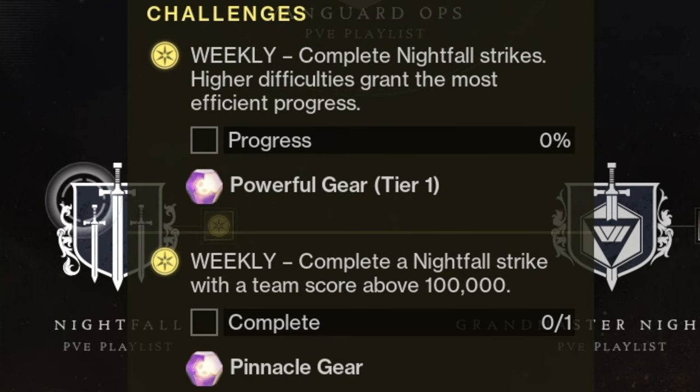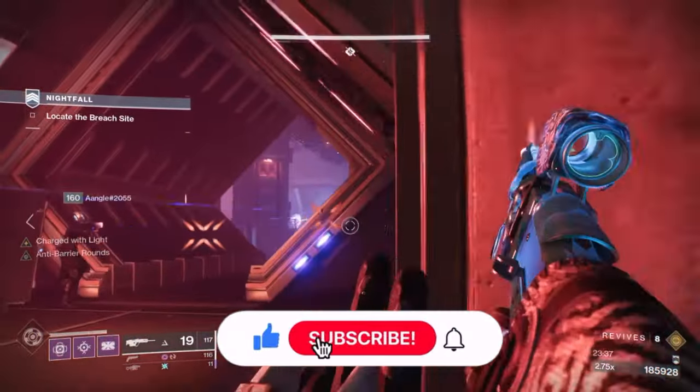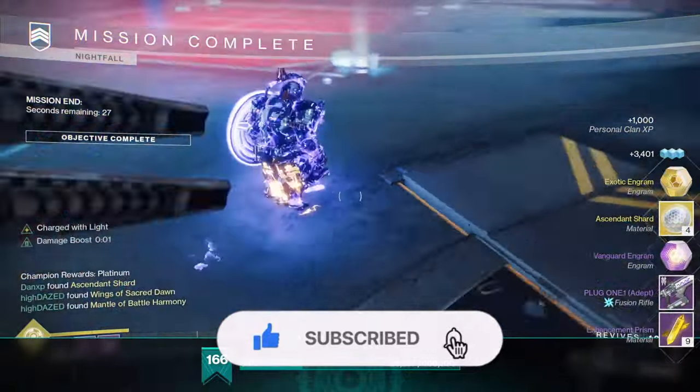Also make sure to get a 100k Nightfall score so you can get the weekly Pinnacle and level up faster. Later in the season you'll be able to do Grandmaster Nightfalls, where you'll be able to get the Adept version of the Nightfall weapon.